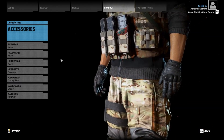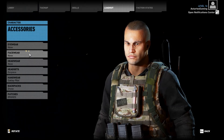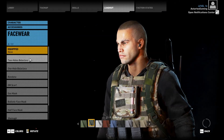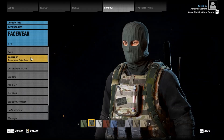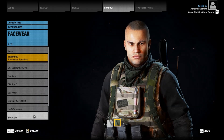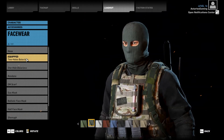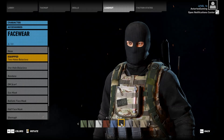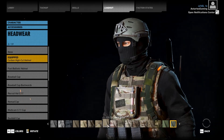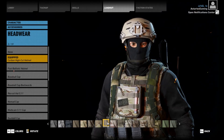Now for the accessories. We're going to completely skip eyewear for now — he's not technically wearing any eyewear in the picture, so I'll show you what I mean later. For his face, you want the two-hole balaclava. Unfortunately he's wearing one of these and a neck scarf, and you can't have both, so you're going to have to decide which one you prefer — the neck scarf or the face mask. I'll start with the balaclava. As far as headwear goes, you want the carbon high-cut helmet, and it should be in sandstone — that's the closest color to what he's wearing.